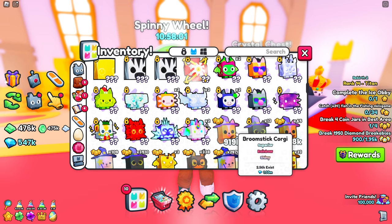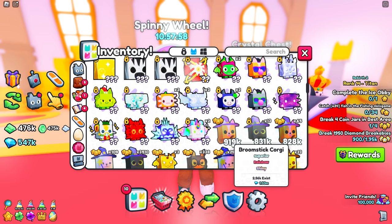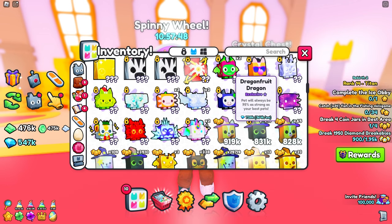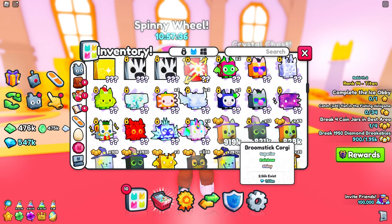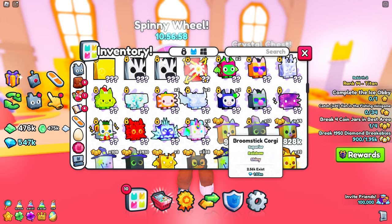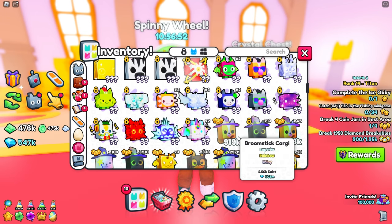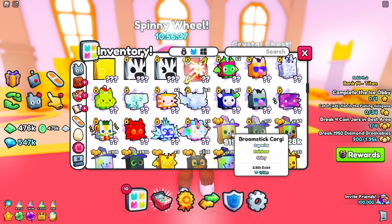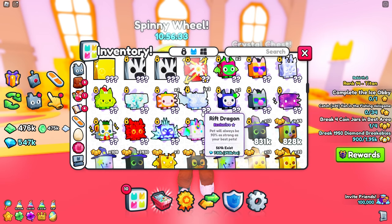So if I have a Broomstick Corgi, which is my current best pet at 919,000 power, the Zebra is going to do 40% more than that pet. Similarly, the Dragon Fruit pet, which does 95% power compared to my strongest pet, is going to do 95% of the 919,000 power that the Corgi has. I'm going to be doing some tests to show you just how much of a damage difference having better pets does for your entire loadout. Instead of investing a ton of money into expensive huge pets, you could invest in one singular base pet that will boost the damage of your whole loadout by a ton.